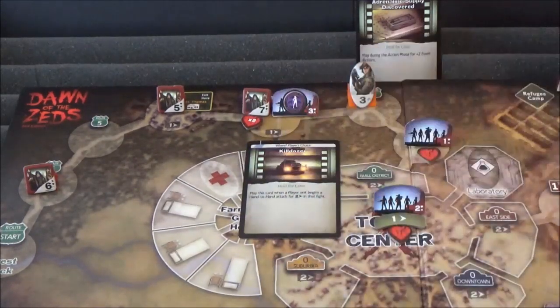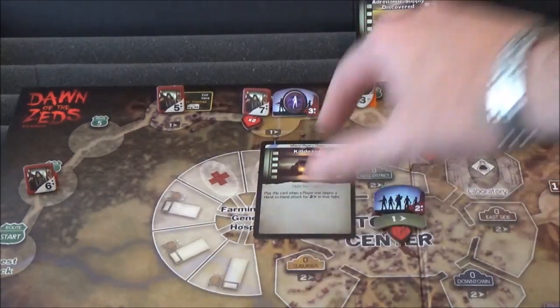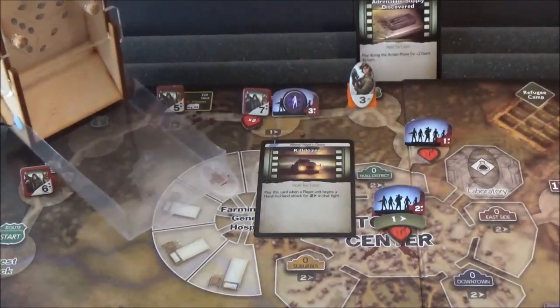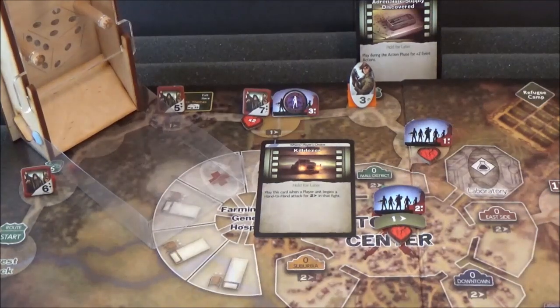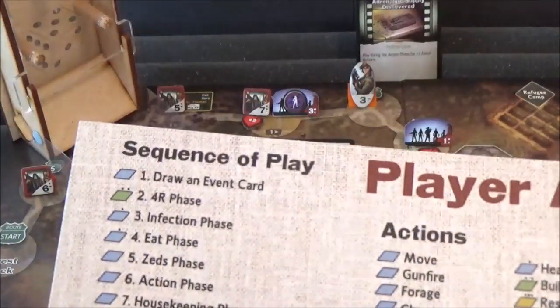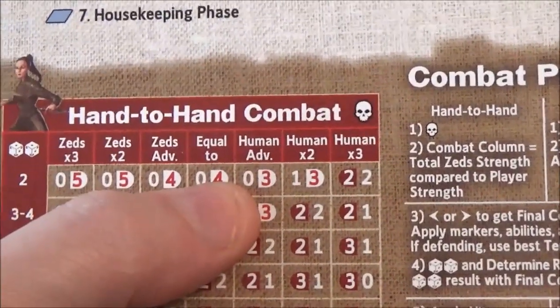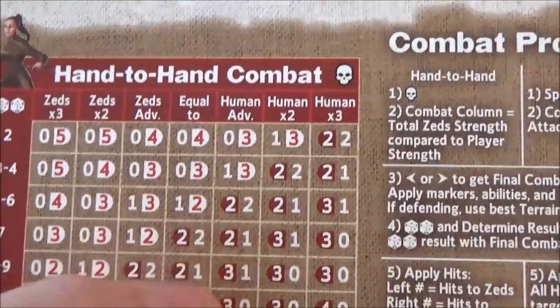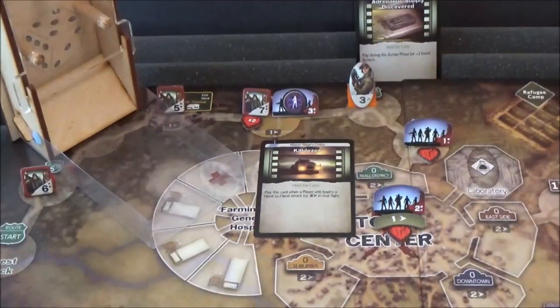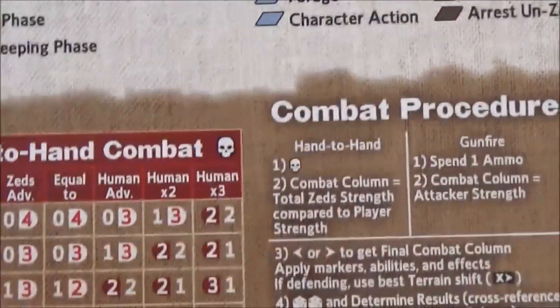That will give them two shifts to the right. They won't get the terrain shift though — if you're attacking and moving into a space, you don't get the terrain shift, so we'll only get the two shifts from the Killdozer itself. Hand-to-hand combat — Zeds are two times better, but we're going to go to equal-to because we're using the dozer. Rolling on the equal-to column — a 10!